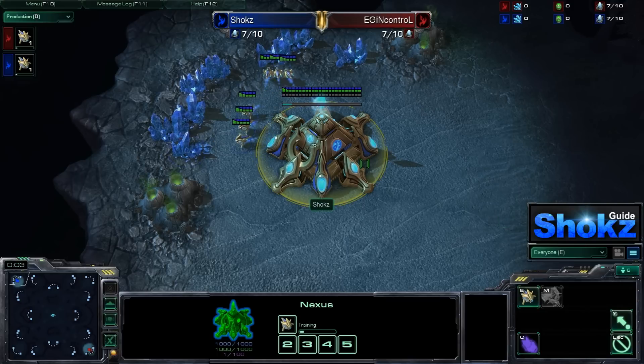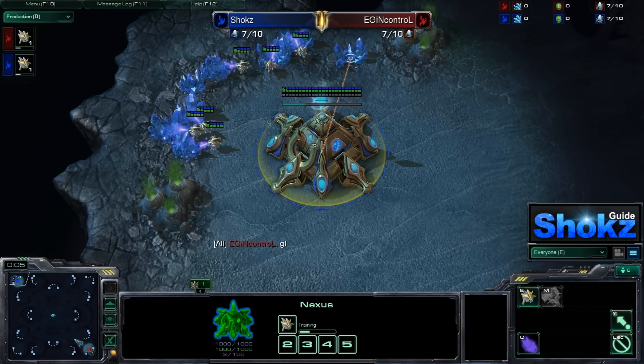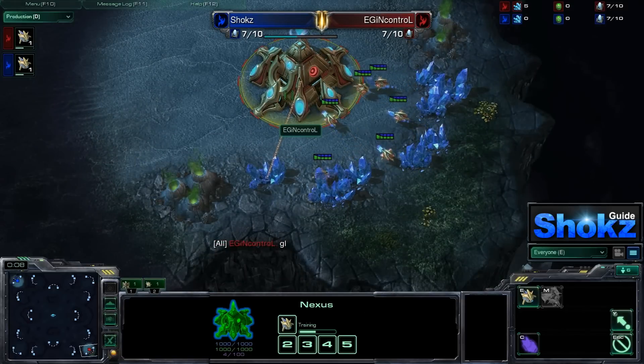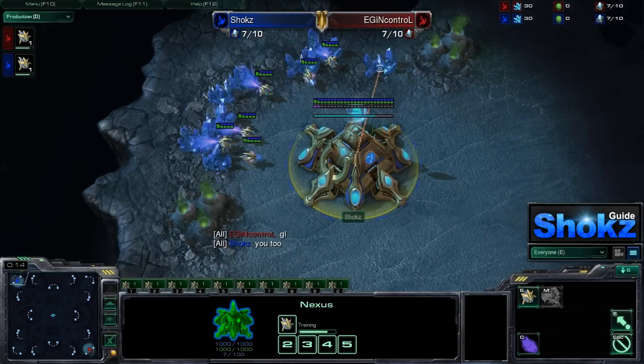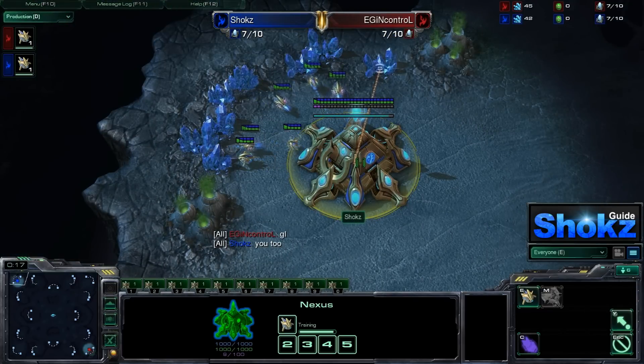Shox will be spawning as the blue Protoss in the top left position. His opponent InControl is spawning as the red Protoss in the bottom right position. In this game I'm going to give you guys a few tips about Protoss vs. Protoss, but we're basically just going to enjoy the game.